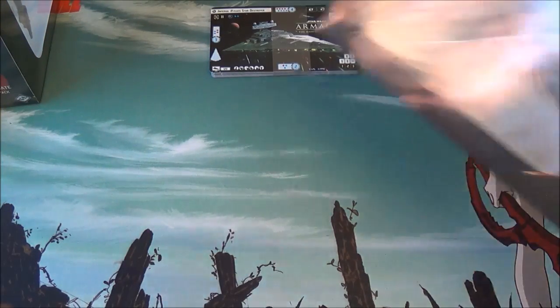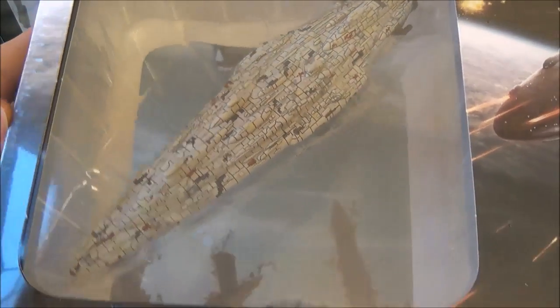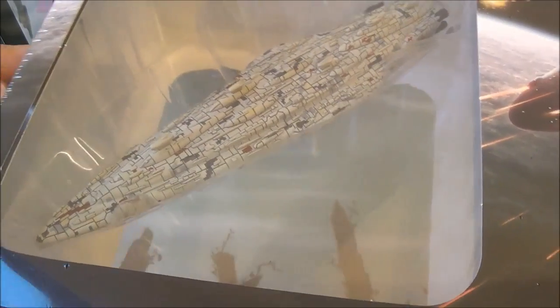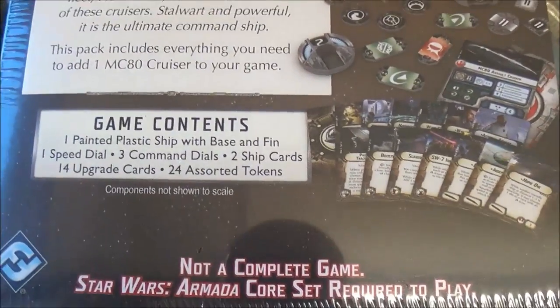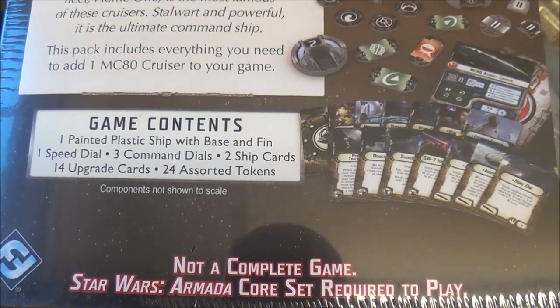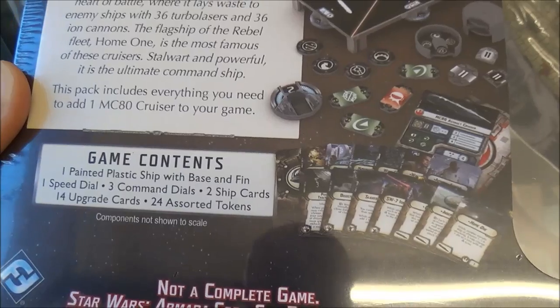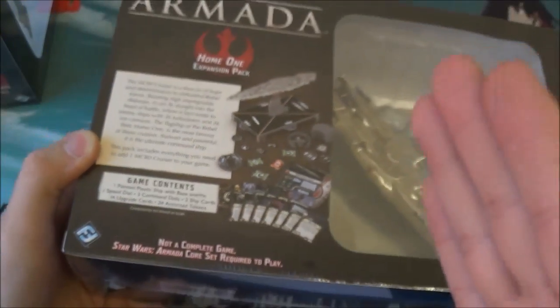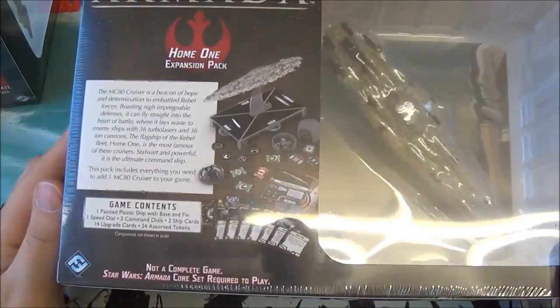Then we have the Home One expansion — the Mon Calamari Cruiser. It's quite a thin ship, as you'll remember from Return of the Jedi. You can just see it's quite a cool looking ship from the box, with lots of detail work on there. Again, loads of expansion cards in there. You do get Admiral Ackbar available as a commander. His ability allows you to forfeit attacking out of your front and back arc, but if you attack out of your two side arcs you get to add two extra dice to your attacks. So if you can get a nice line-up between two of your opponent's ships, you can do some devastating broadsides. Home One is pretty sweet.